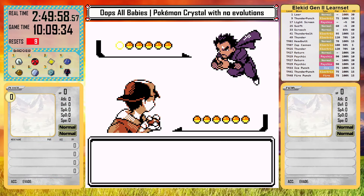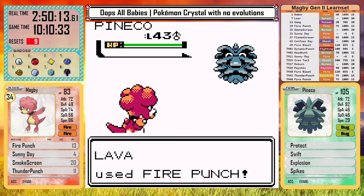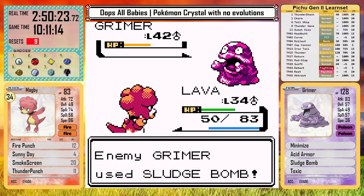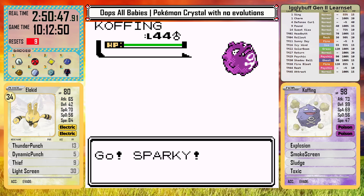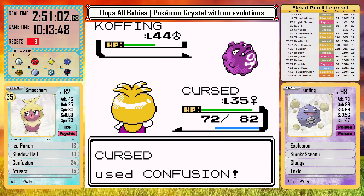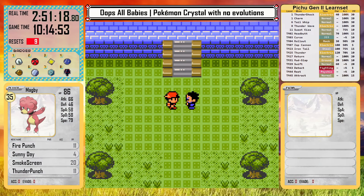Let's try again. Magby leads — I take out Spinarak but set up Sunny Day on Pineco this time. After stalling a little bit I punch again and get to Grimer. With the Sun I can do half its HP as damage, but almost go down to Sludge again. Magby hangs on with one HP and gets to Koffing. I heal and then get poisoned immediately. Elekid comes out and does pathetic damage before going down. Smoochum then takes over and beats Koffing and Venonat into submission with Confusion. That's Koga down.